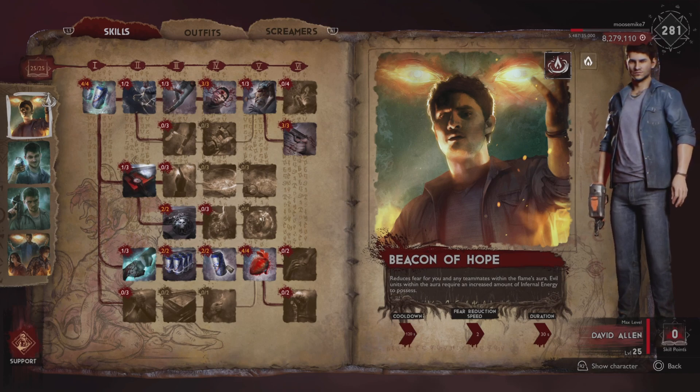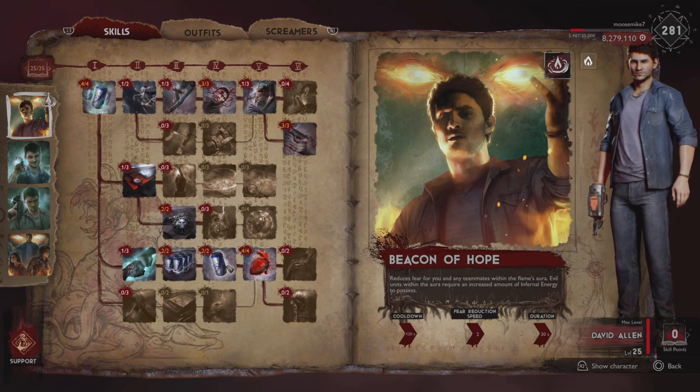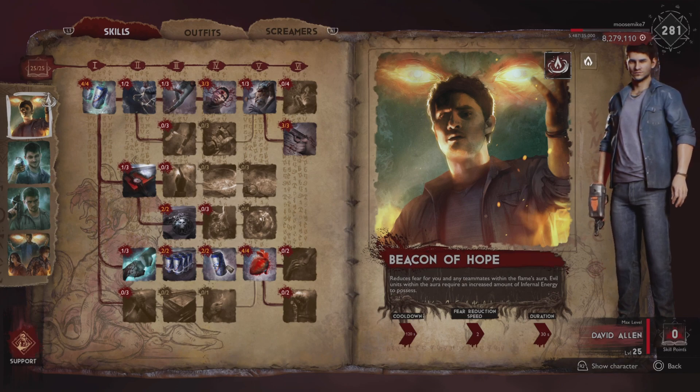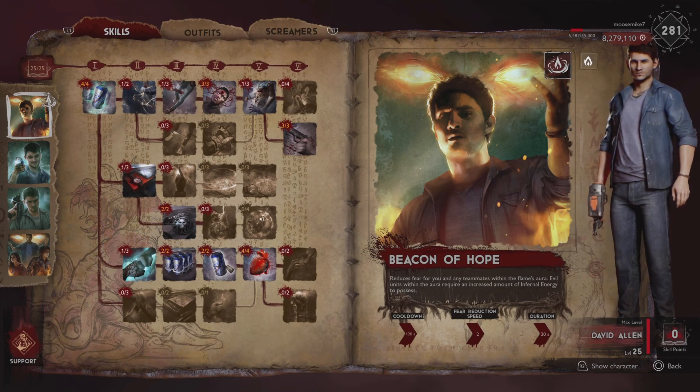Early game it can probably be more effective than late game, especially in sticky situations. Maybe you're at the top of a tower and a demon thinks he has you cornered — you and a teammate caught up there, he possesses something nearby. Sure, drop it and that might save you. But other than that, if you pop it while running for map pieces and a demon possesses a unit, he's simply going to step out of the aura, wait for you to get out of range, let it go on cooldown, then repossess the unit and proceed to attack you like normal.